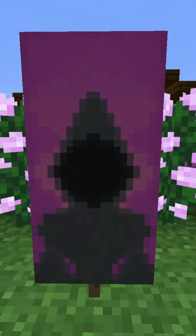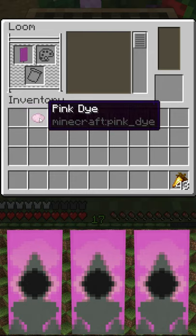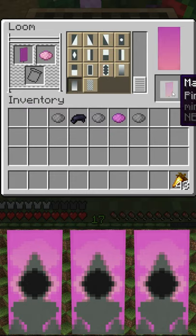Learn how to make this spooky mage banner in Minecraft. This banner is made with a magenta banner and pink dye in the pink base gradient shape.